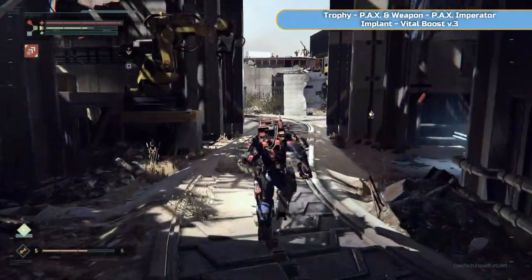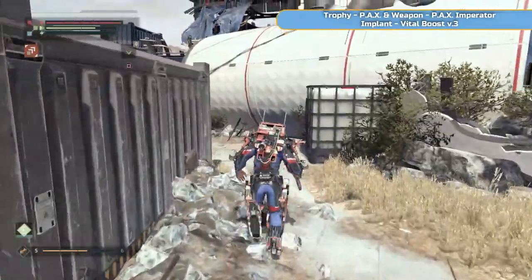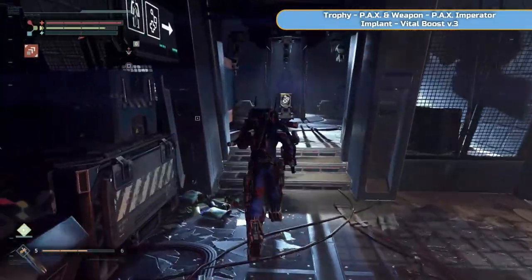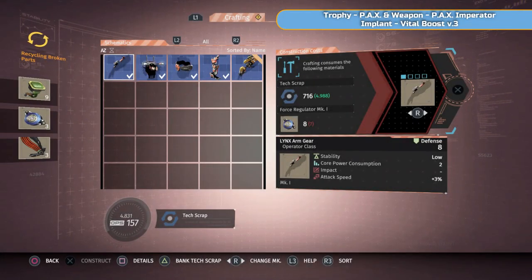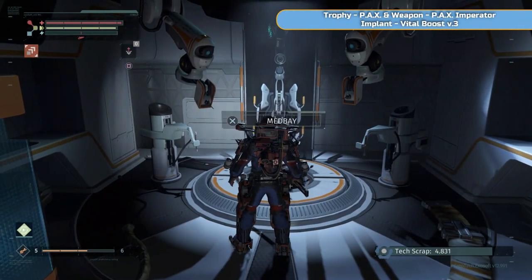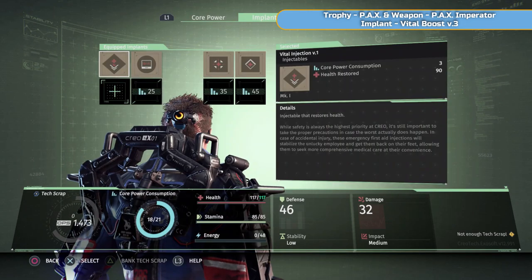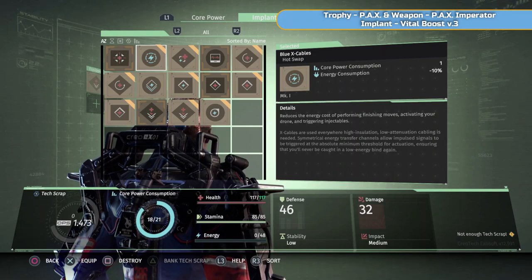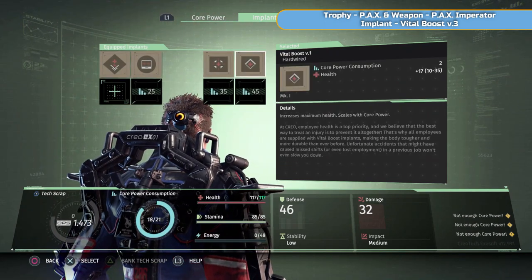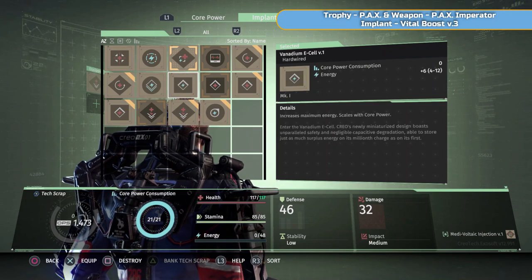We'll run back to the med bay and prepare for the boss fight — the PAX. Just weighing in to see what I can upgrade. Getting the core power consumption up so I'm able to equip an extra implant. We do have a second injection here. I can't equip the Medivoltaic Injection yet because I'm just out of range with regard to core power. I'll upgrade a level, then switch it on.